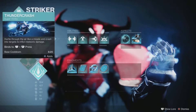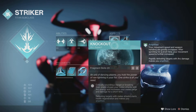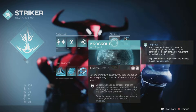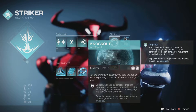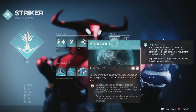Your super of choice is either way. We're gonna be mainly using Knockout as our aspect. Because if you have Knockout and a target is critically wounded, breaking their shield infuses your melee attacks with Arc energy, and increases your melee range and damage for a short time. Defeating targets with melee attacks starts health regenerating and makes you amplified.